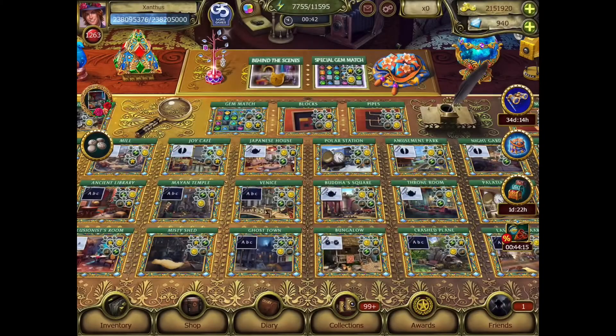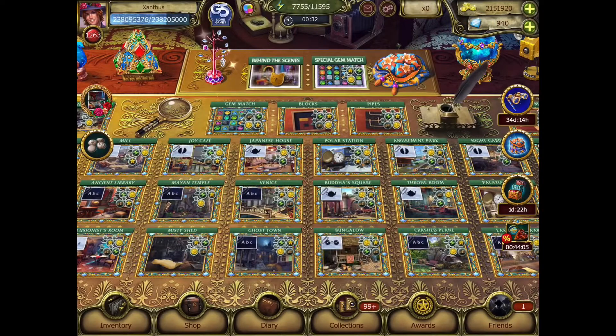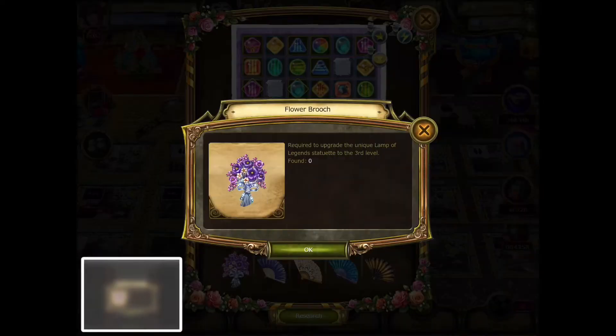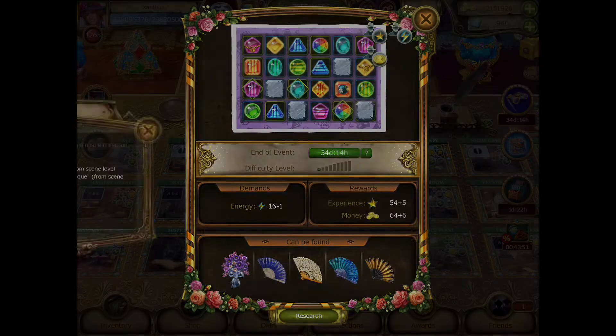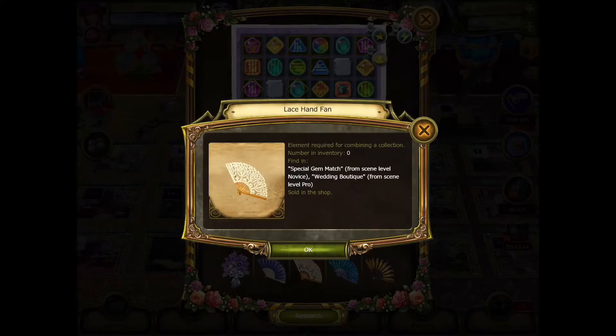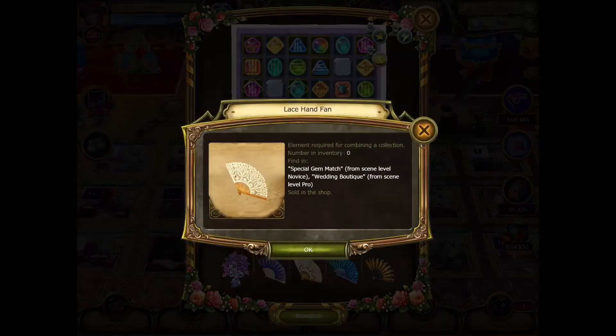We have the actor's stash. So we have our special gem match. We have flower brooches that we have to collect in order to get our third-level lamp — or one or two depending on what you have. And then we have the embroidered hand fans that we need to collect in the gem match. You can also get them from the wedding boutique scene after you reach pro. So we have the golden, the silk hand, lace hand, and the embroidered hand fan.